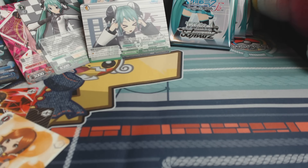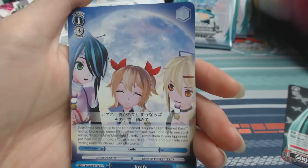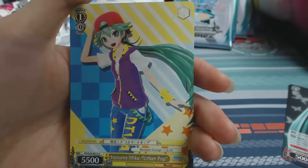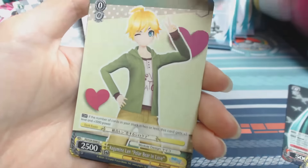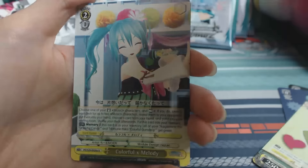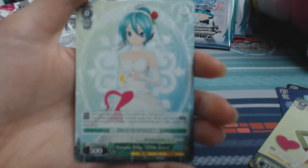There's a fan in the background — sorry about the annoying fan sound. Tomboy Miku — just naming them. Polar bear in love Len, Colorful Dropbox — different polls and stuff. And Wedding Miku!